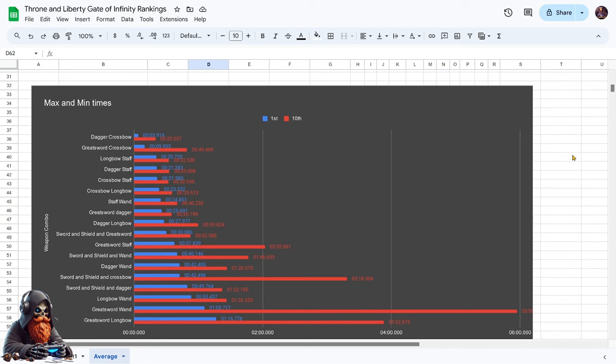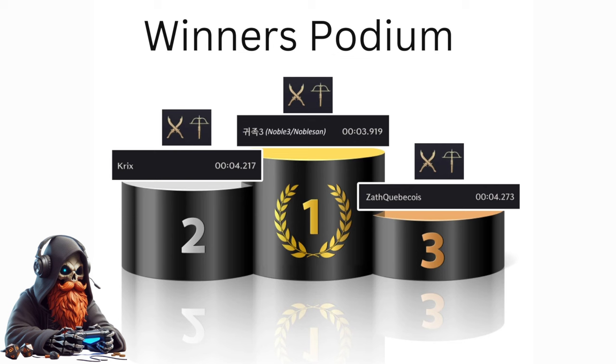To drill down further into the data, we have another chart with maximum and minimum times. Looking at Dagger and Crossbow, it has a top ranking of 3.9 seconds and a bottom ranking of 20.037 seconds, all the way down to Greatsword and Longbow with a 1 minute 16 second top ranking and 3 minutes 52 seconds as a bottom ranking. The average from the previous chart can be a little skewed — for example, Greatsword and Wand has almost a 6-minute kill versus a top score of a 1 minute 5 second kill.